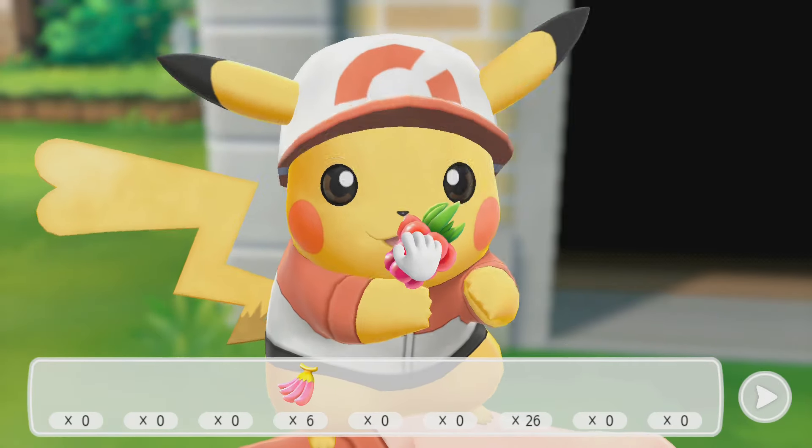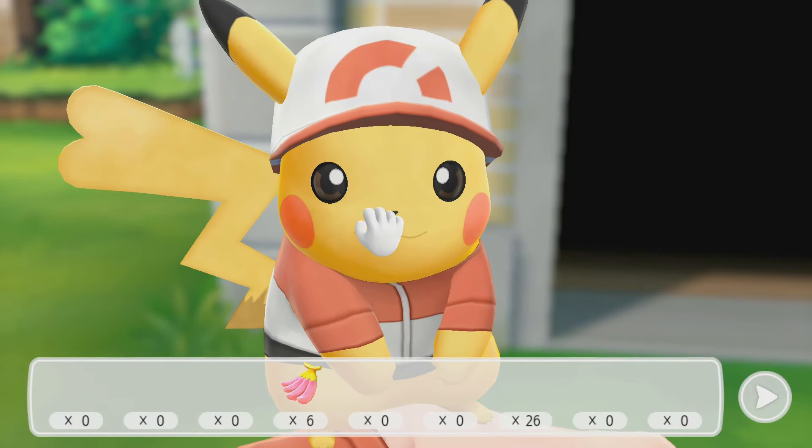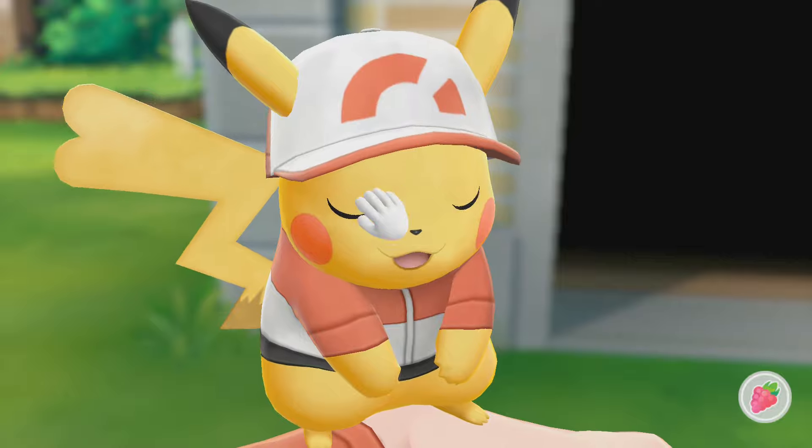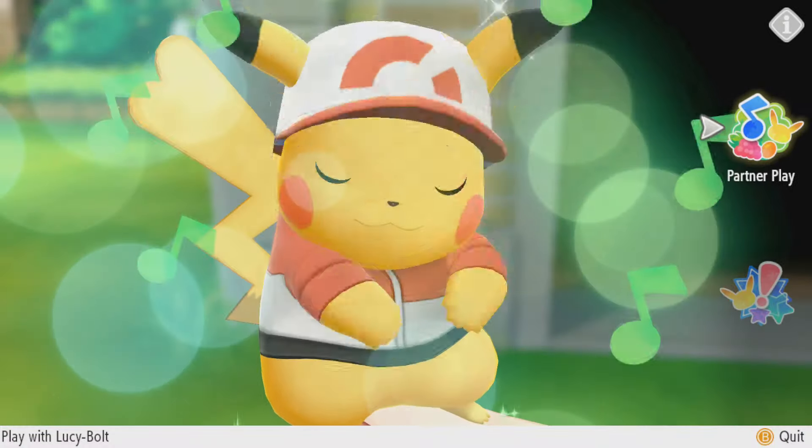Let's give old Peaks a little berry. Here you go, you little cutie pie. Look at you — you are just adorable. I'm going to rub your head. Okay, there we go. All right, let's get going.